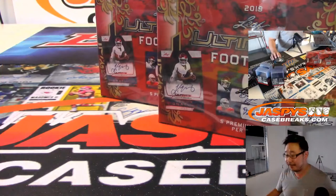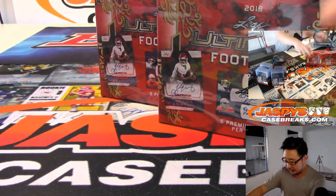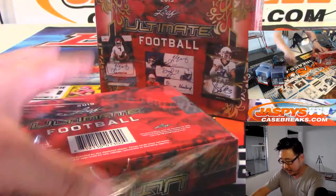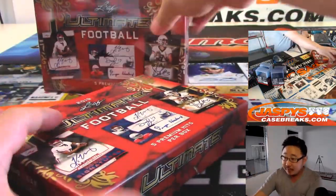So in this 2-box break, you're guaranteed something — a random something. So first of all, let's open these guys up and let's see what we get. And then I'll type in all of the cards that we pull and then run the randomizer.